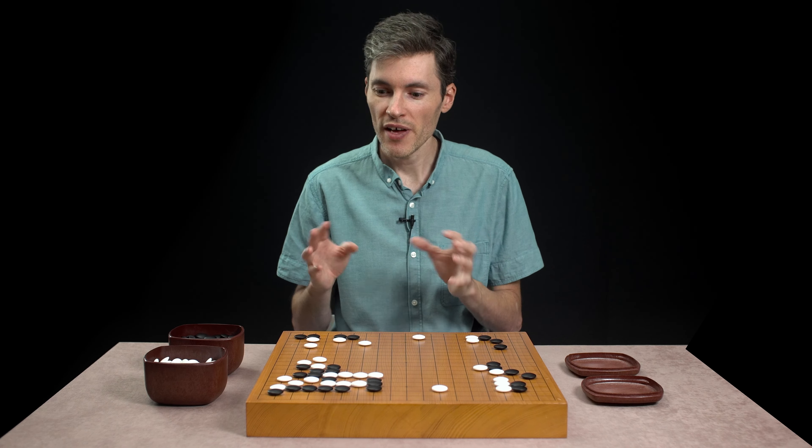If white now tries any extensions, then black will atari, and white's position will collapse. If white simply takes this stone, then black will atari. And if white connects, another atari. All of these moves for free, thanks to this sacrifice. White takes, and black can make shape like this. This kind of shape could really help black if black was inside white's moyo right now.